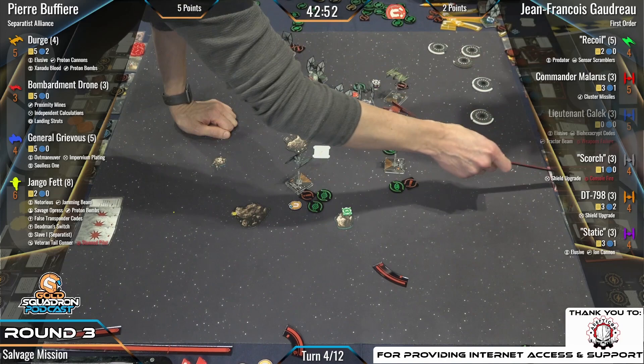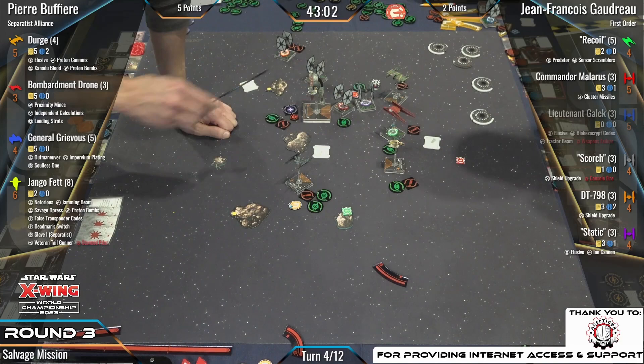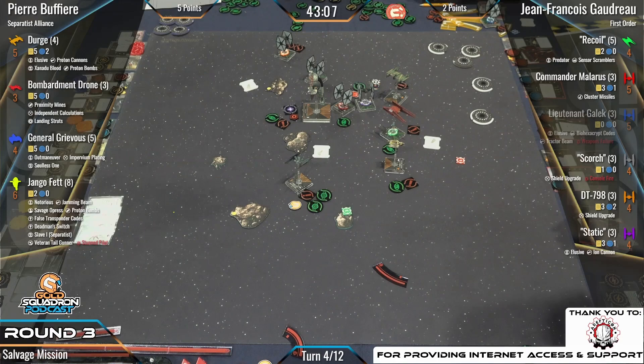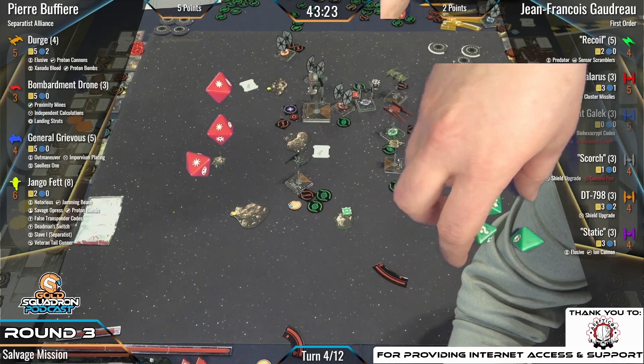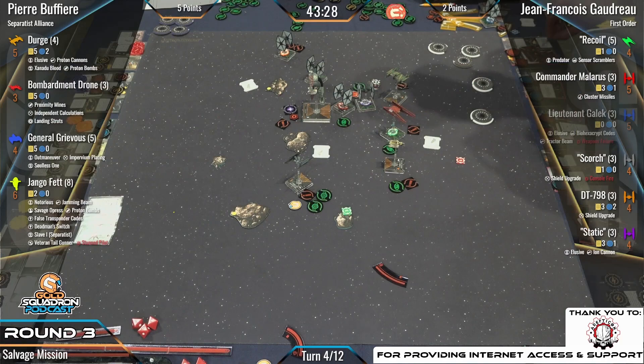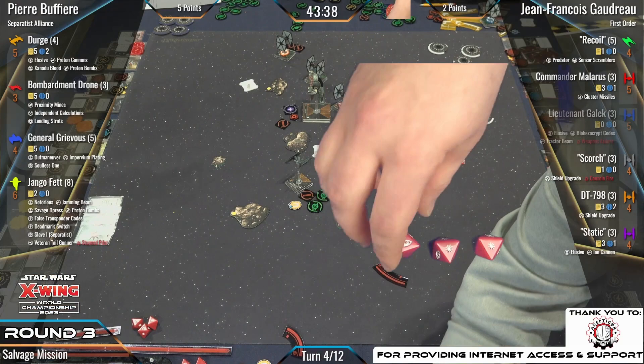Pierre over here picking his juicy targets — what's on the menu? Looks like the menu is going to be Recoil. He's still going into Recoil, trying to take him out at initiative six. Spent the focus — Jango has been rolling great. One blank, there it is — double squiggles. Not dead, going to take one damage, left on one health. We can still see Dirge take out Recoil though.